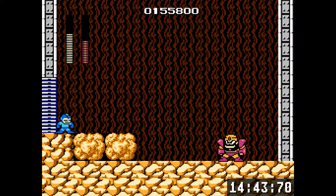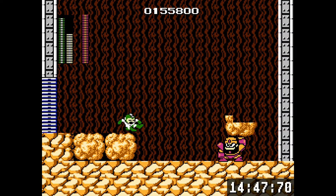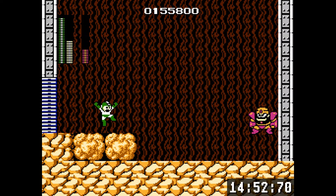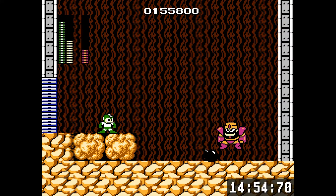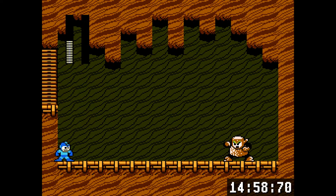On to Guts Man in number one. Guts Man is super weak to the bomb - I think it's called the Super Bomb. It only takes three hits to kill him, and if you do the select trick just right you'll get him with three hits in one bomb.